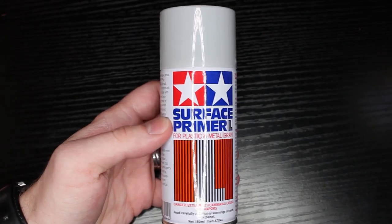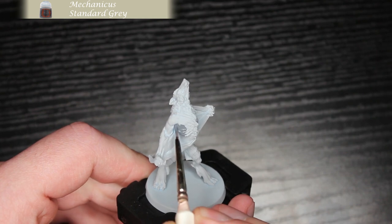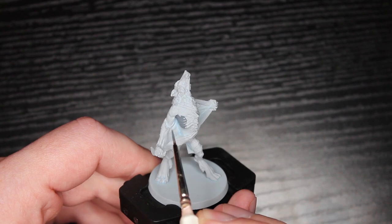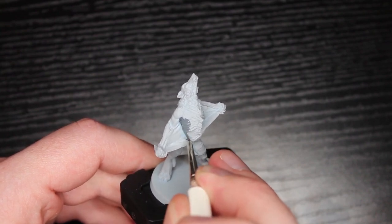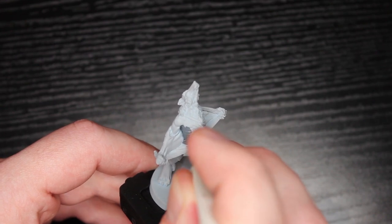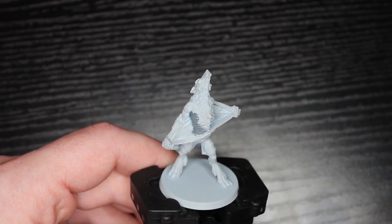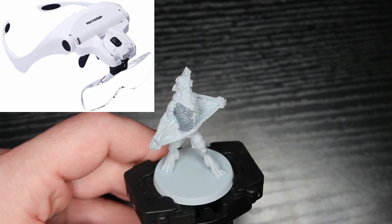As always, I am priming my miniatures - just in grey, so it's not quite as noticeable. We're starting out with Mechanicus Standard Grey, which is a darker grey but not super dark. I am using some new magnifying glasses that made me look really cool. I'll post it up and there will be a link in the description below - it's actually about 14 bucks, pretty cheap, and it comes with a lot of magnifications.